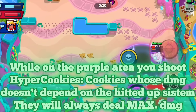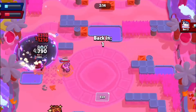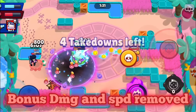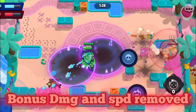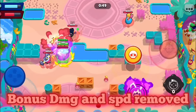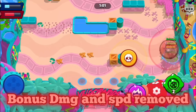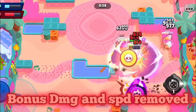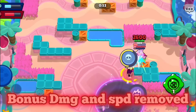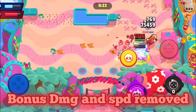With so many buffs she obviously needs some nerfs, so the bonus speed and the bonus damage are both removed. I feel like Pearl should be a slightly tankier option. The bonus duration allows Pearl to just deal so much consistent damage while on that burning area, and the shield increase makes it slightly safer to stand on that burning area.